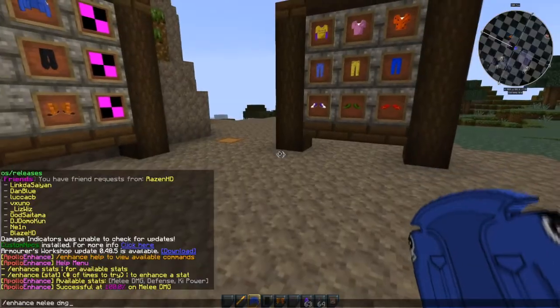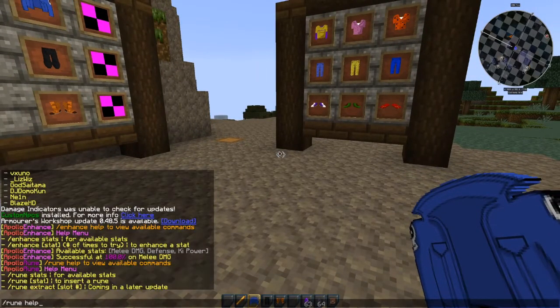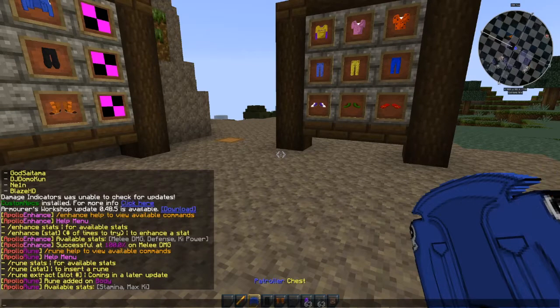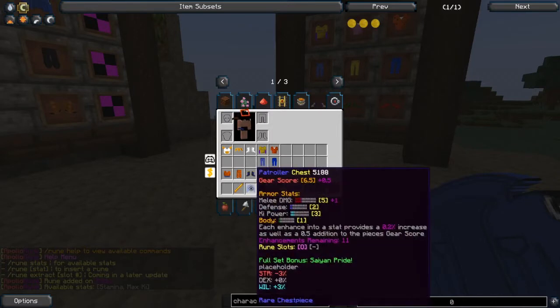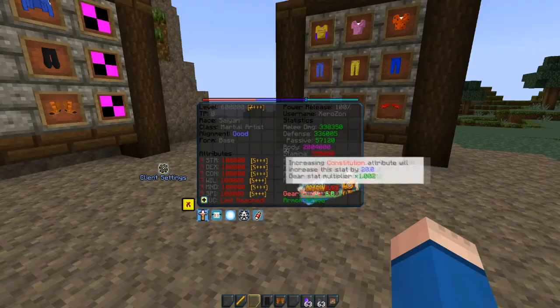With enhancements you have a limited amount, so with that you want to keep in mind that runes, once you apply one — I'll put one on body here. Stamina, max key — close body. I put one on body, it starts off at 1. Before you get into enhancing a set you might want to remember that you have a limited amount of enhancement. The three rune stats, I like to call them, start off at 1, and they have a purple color for the stat instead of green.